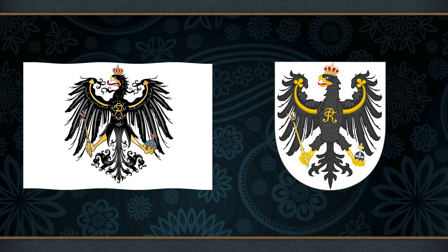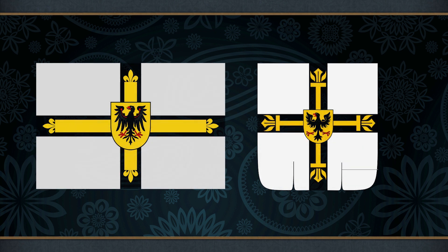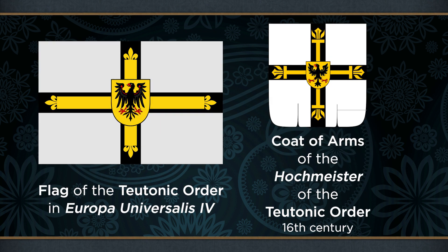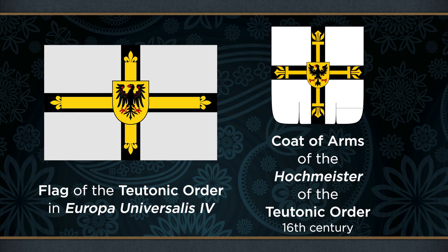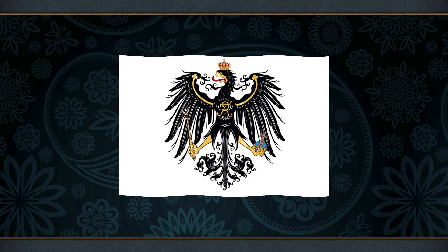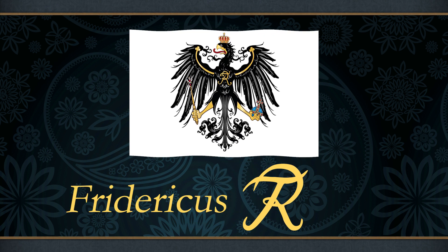The in-game flag used by Prussia is directly based on the coat of arms adopted by Frederick, the first king of Prussia, in 1701. The Prussian eagle also ultimately comes from the Roman Aquila, albeit by a rather circuitous route. The monastic warrior Teutonic Order was granted the privilege to display the black imperial eagle by the Holy Roman Emperor. The Teutonic Order was then secularised into the Duchy of Prussia in 1525, and so the eagle made its way onto the Prussian arms. The main additions Frederick I of Prussia made to this coat of arms was to crown the eagle and provide it with a sceptre and orb to hold in its talons. Together, these are the trappings of royalty, and at the time these changes took place, Frederick had just recently assumed the title of King of Prussia. Finally, a monogram formed from R and F was added to the chest of the eagle to stand for Fridericus Rex — that is, King Frederick.